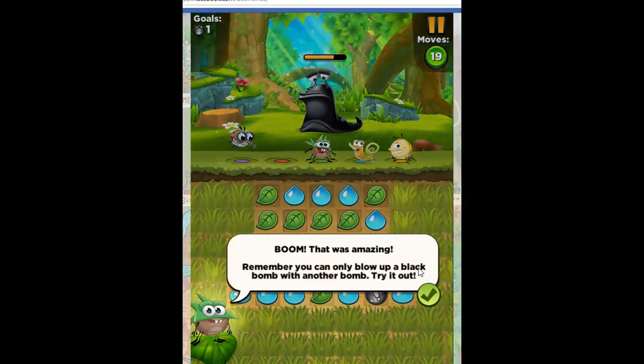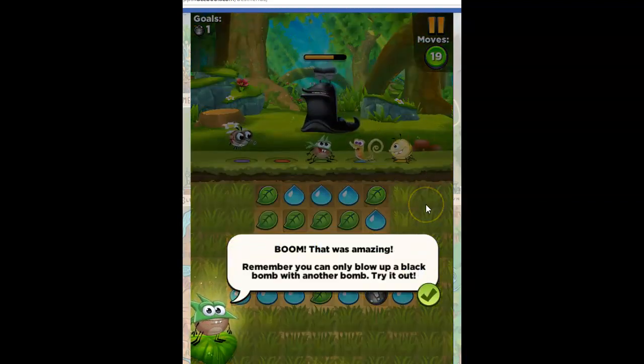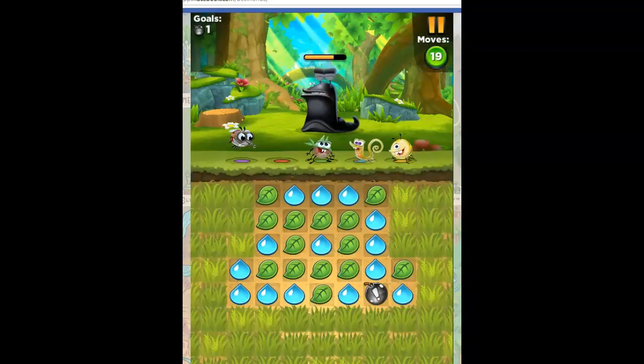So we're going to have to figure out ways to hit those bombs. It hit that slug! He says that was amazing. Remember, you can only blow up a black bomb with another bomb. Try it out.